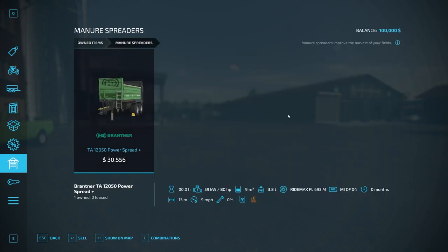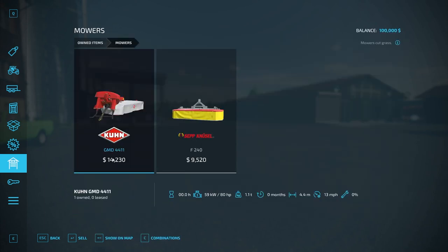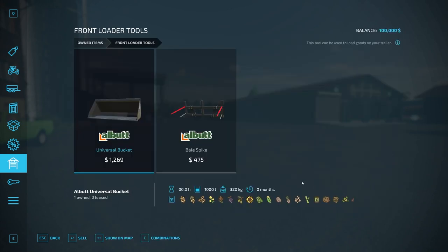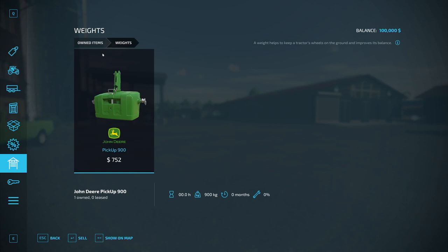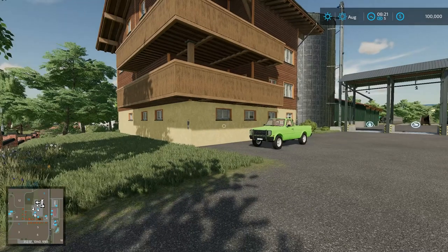We also have a small sprayer for liquid fertilizer and herbicide, a small manure spreader, a decent-size slurry spreader, and a digestate spreader. There's a mowing setup with the F240 and Cave HNGMD 4411, a tedder, wind rower, loading wagon, and front loader. Front loader tools include a bale spike and universal bucket, plus a John Deere pickup 900 for weights.